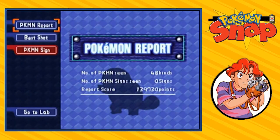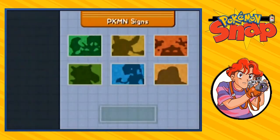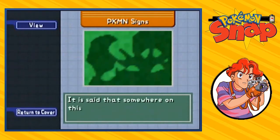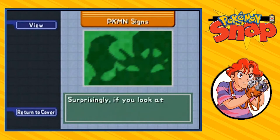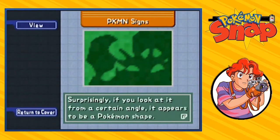Because of that, Professor Oak has opened up a new page for us — as you can see, it's in red. Let's go ahead and take a look at these signs. The first sign says: it is said that somewhere on this island is a mysterious group of huge rocks. If you look at it from a certain angle, it appears to be a Pokemon shape.